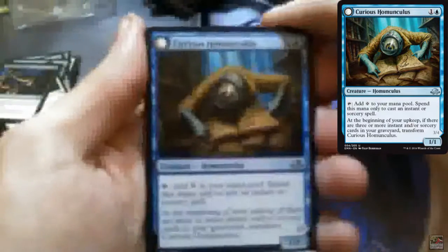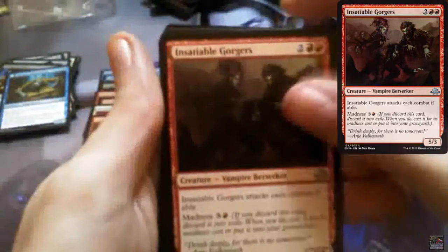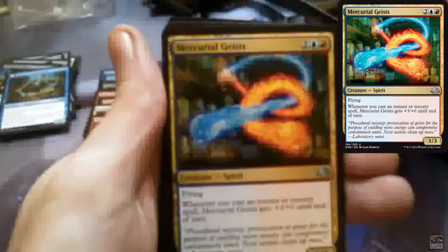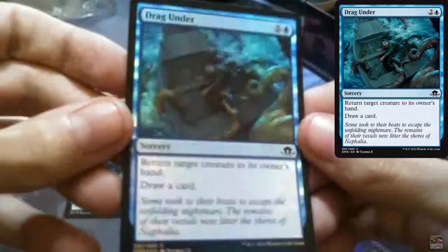Curious Homunculus that flips into Voracious Reader, Insatiable Gorgers, Thirsting Axe, and Mercurial Geists. The rare is Eldritch Evolution — that's a nice card. And we have a foil: Drag Under. That's a beautiful one. I don't care if it's a common or uncommon card — I just like foils.